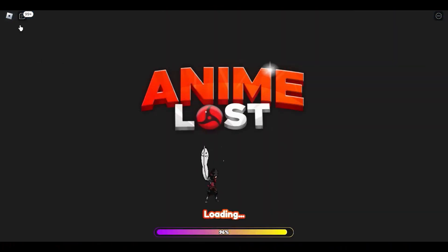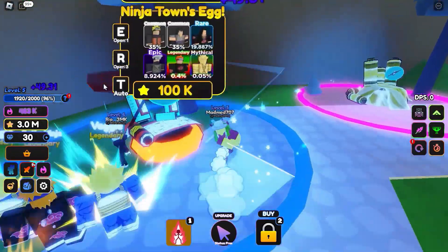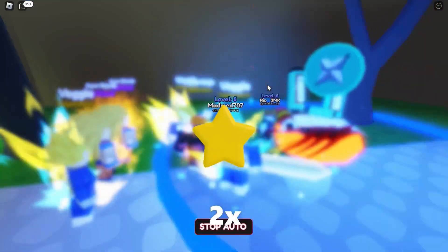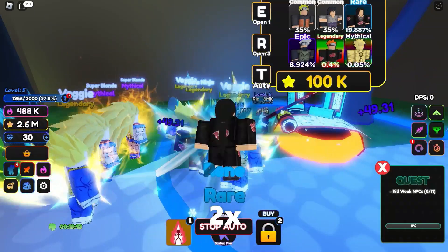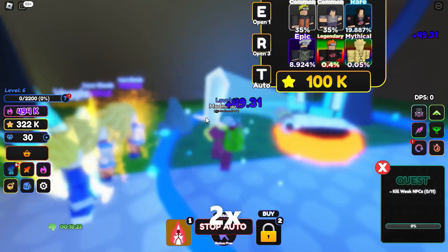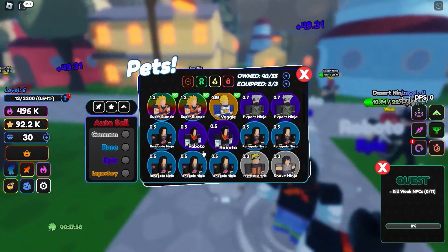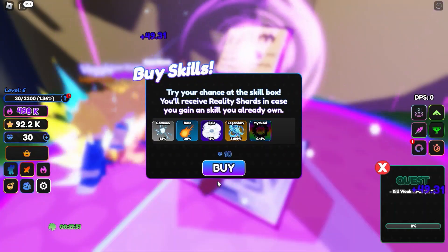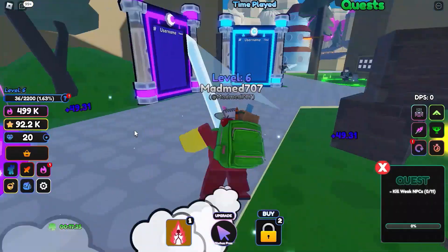I AFK farmed for an hour or two and finally defeated Majin Buu — you need 400K stats just to beat him, so I leveled up heavily for that. Now it's the next areas. I summoned hoping to get something like Pain, but I noticed the companions from this map are no different from the last one, so don't waste your time summoning here.